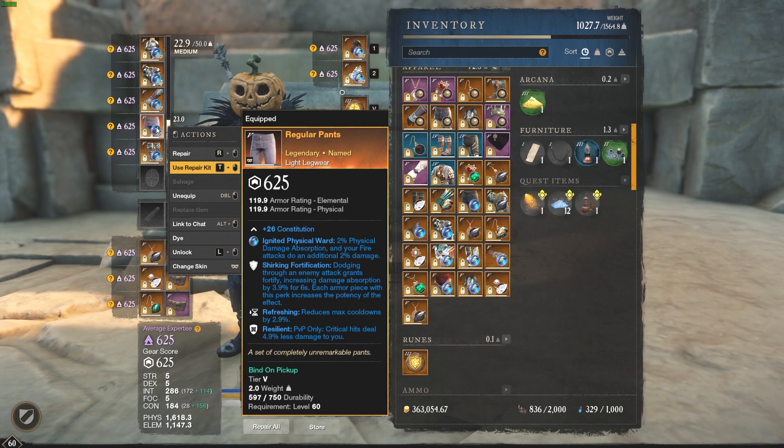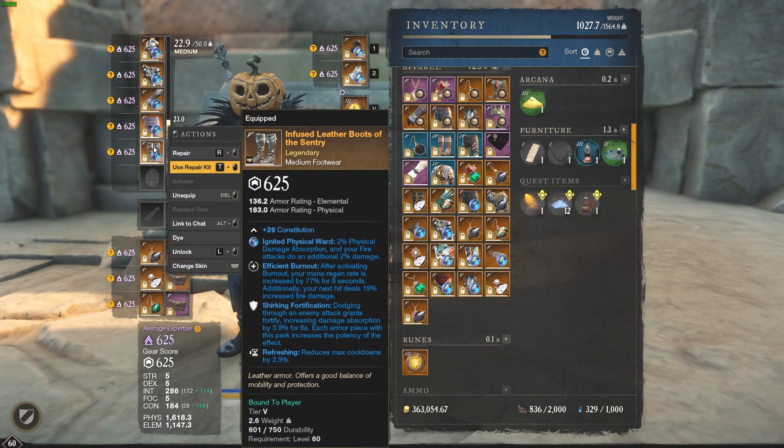The pants are evenly distributed elemental and physical. Next piece is the medium footwear with the ignited gem again — efficient burnout, shirken fortification, and refreshing. This one has more physical than elemental, as you can see here: 183 physical.